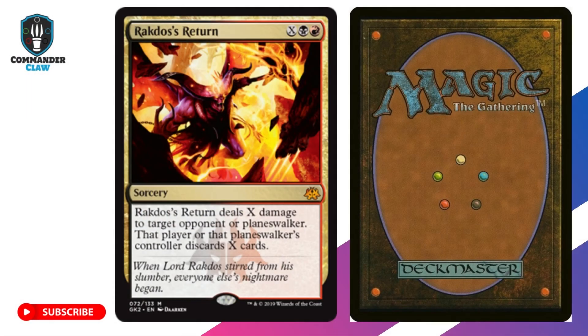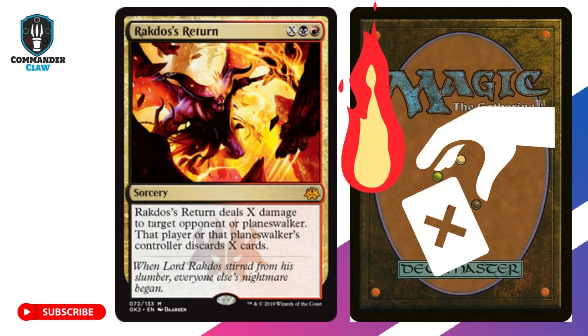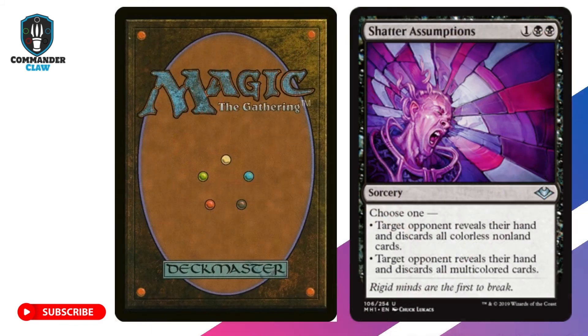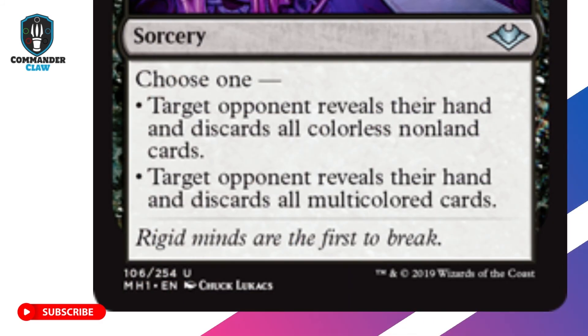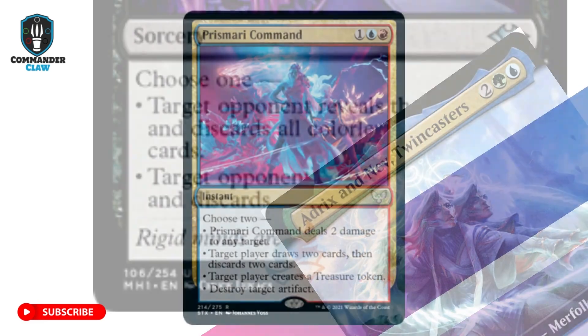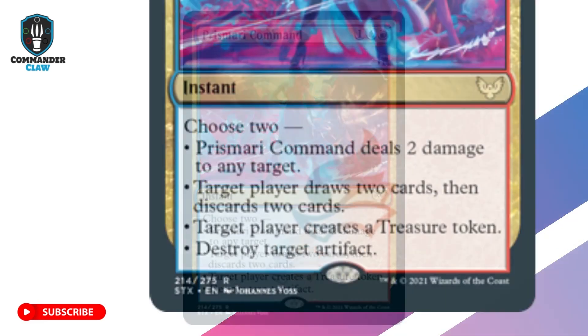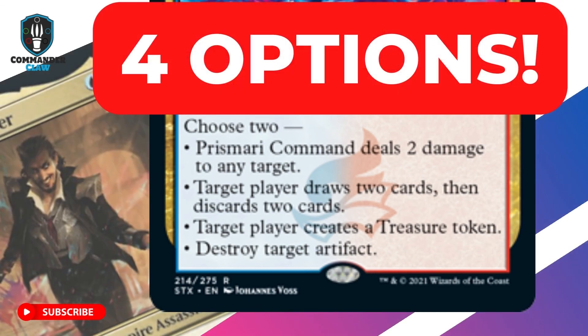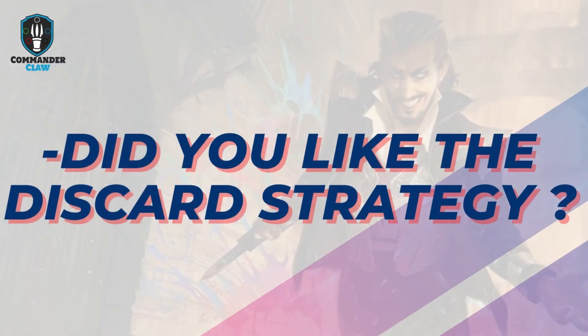Finally, we have our honorable mentions. First up is Rakdos's Return — this multicolored sorcery serves both worlds: burn and discard, and can also target Planeswalkers. Shattered Assumptions could be the most devastating discard card; so many overpowering cards are multicolored, and with Shattered Assumptions you can discard all of them at once if they are in hand. Prismari Command is an Izzet Guild instant that provides mana, looting, artifact destruction, and burn damage to any target.